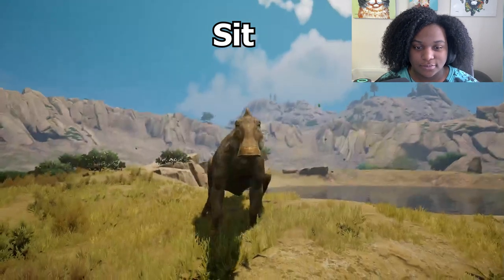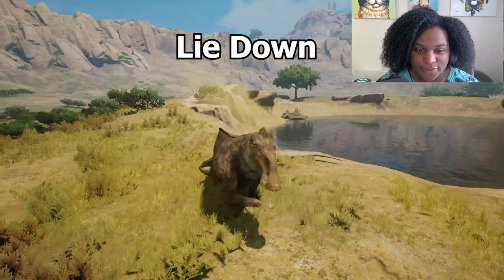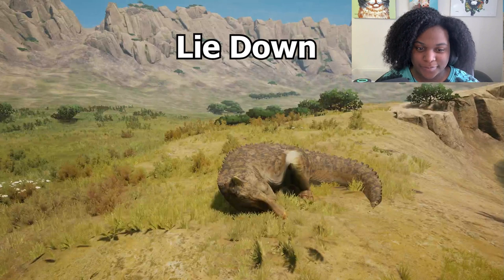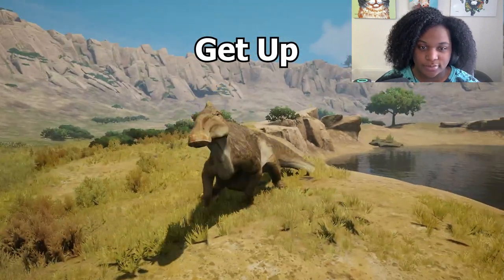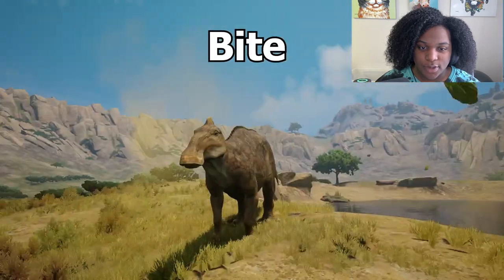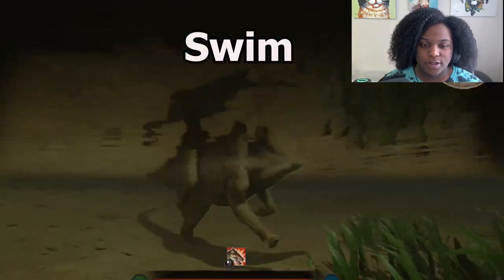Sit — cute. Lie down — oh, it doesn't make a noise. Getting up. I think we have a bite attack — yeah.